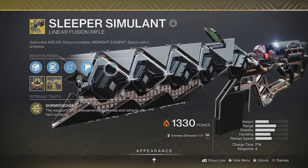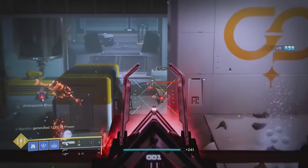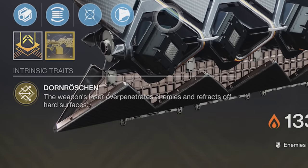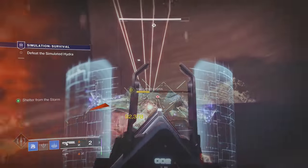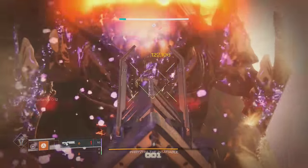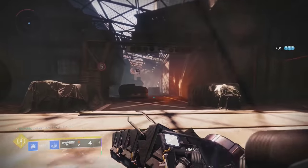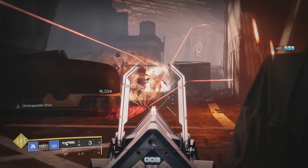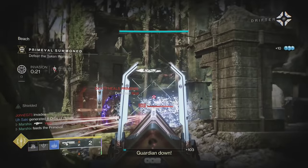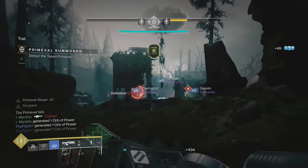Number 2 is the Sleeper Simulant — you probably thought this was number one, but it's not. Sleeper is a heavy linear fusion rifle that overpenetrates enemies and splits its shots once it hits a hard surface. This destroys everything it goes up against, especially with the particle deconstruction mod. It alone can melt bosses in dungeons and even destroy champions in one hit. It's not even bad at ad clear — shoot the ground in front of enemies and the shot will bounce and probably kill most of them. In Gambit, this snipes other guardians from across the map, needing only a body shot from any distance.